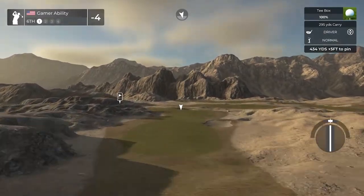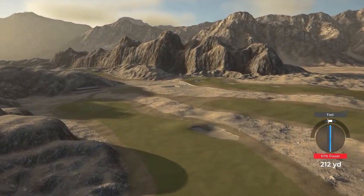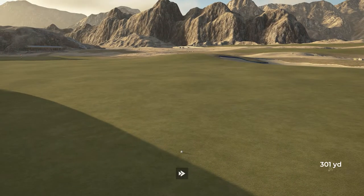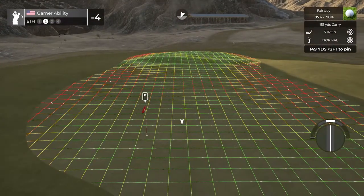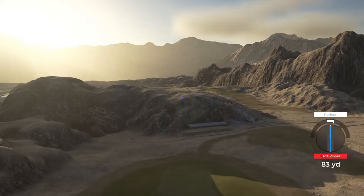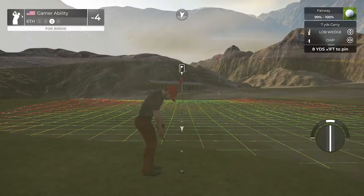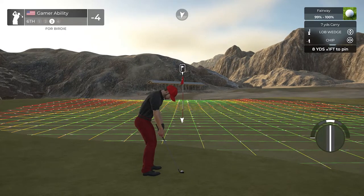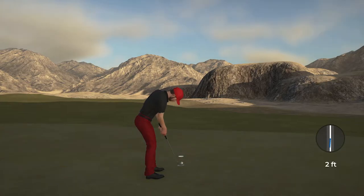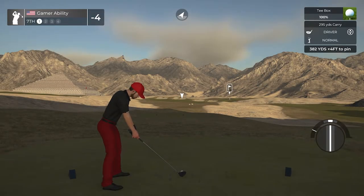Score is currently four under par. 34 yards — send it. 149 yards to go, seven iron — great club into this wind. The greens are pretty firm so landing it short is the way. Too short — still very chippable. The chip skipped over the hole — we needed a stronger magnet. We'll take par and move on. Good view of the pyramid on the left. 382-yard par four.